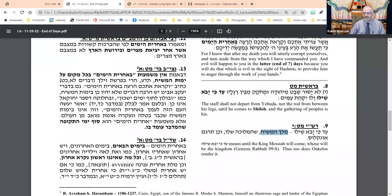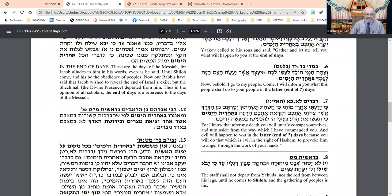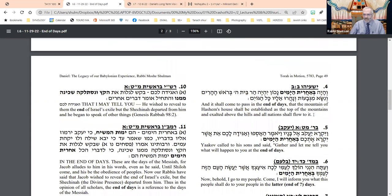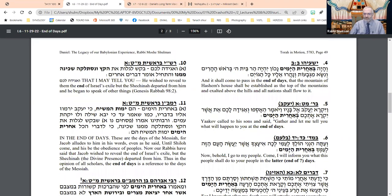Most Meforshim actually translate the phrase differently, but Rashi is influenced by his consistent position that Yaakov on his deathbed turned to his children and said, 'I'm going to share with you a vision of what's going to be at the end of days.' The problem is: he doesn't. He tells them nothing about what's going to be.